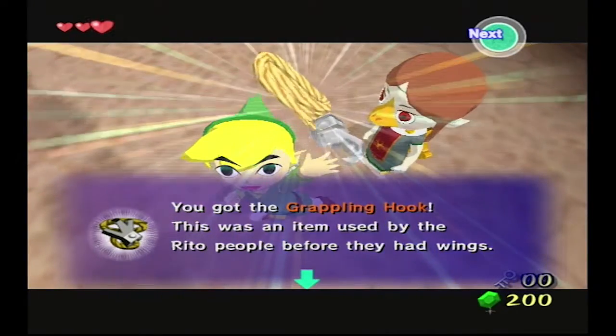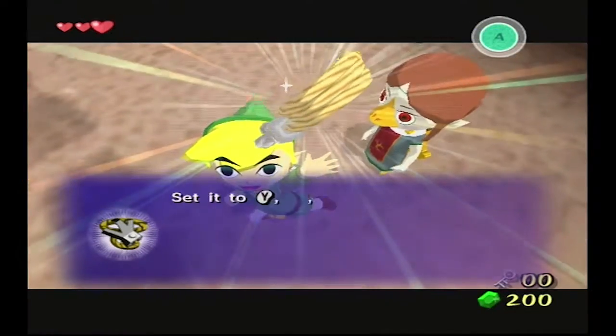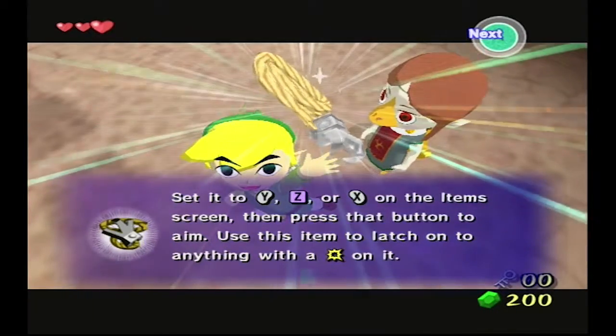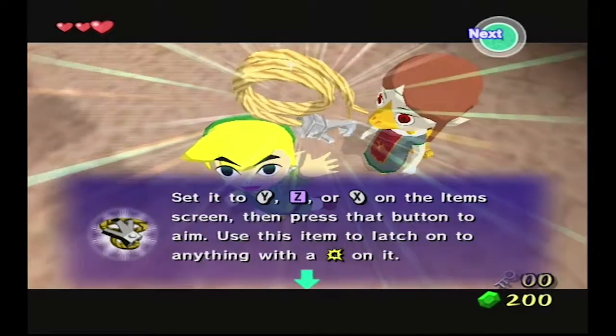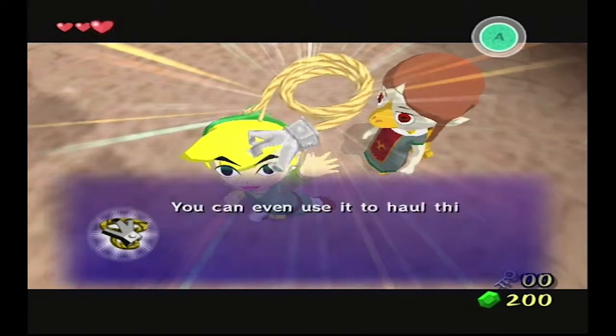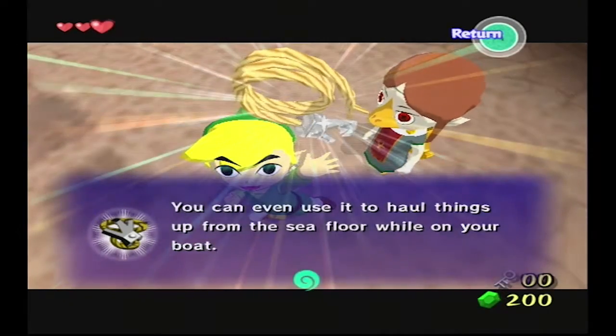You got the grappling hook! This was an item used by the Rito people before they had wings. Set it to Y, Z, or X on the item screen, then press that button to aim. Use this item to latch on anything with a bang on it. You can even use it to haul things up from the seafloor while on your boat.